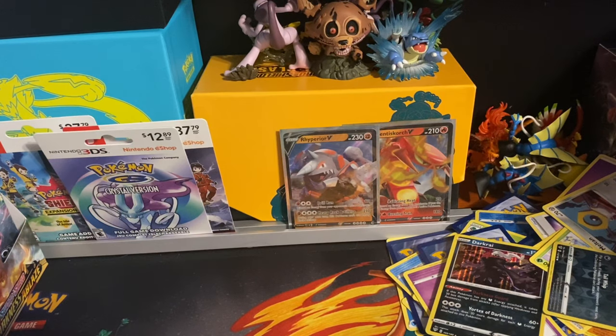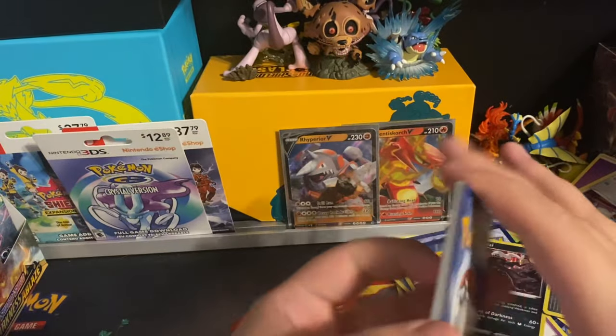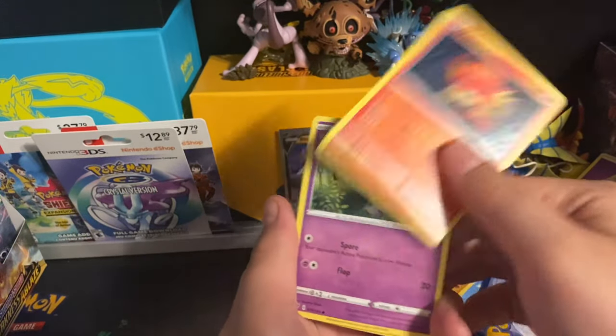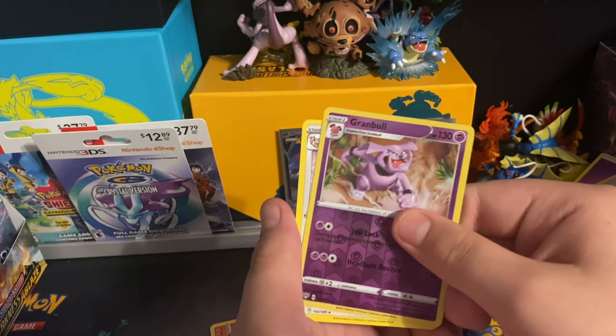Nice one to open. Go across to the side — one, two, three, four. Fire-type energy, Solrock, Rapidash, Camerupt, Trapinch, Pyukumuku, Pansear, Morpeko — reverse holo of Grimer. The final card is Bellyham.